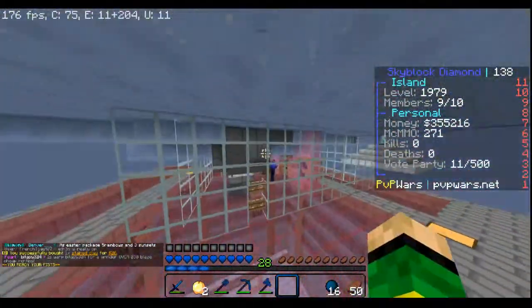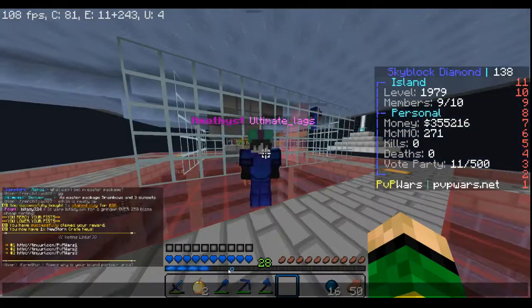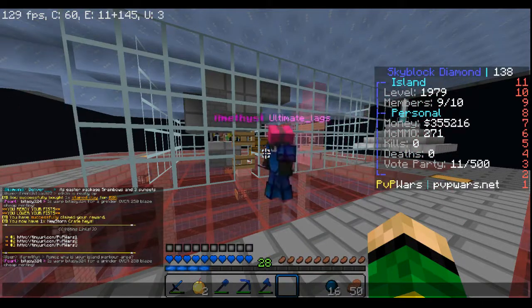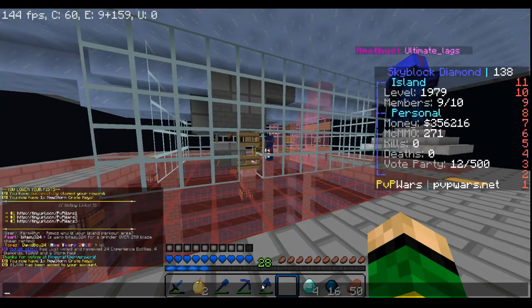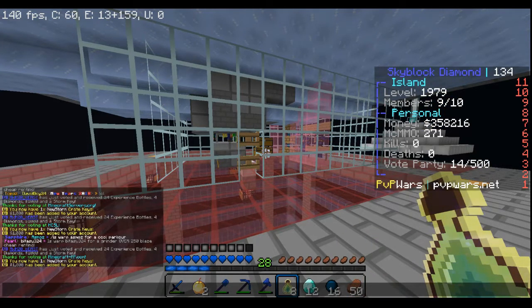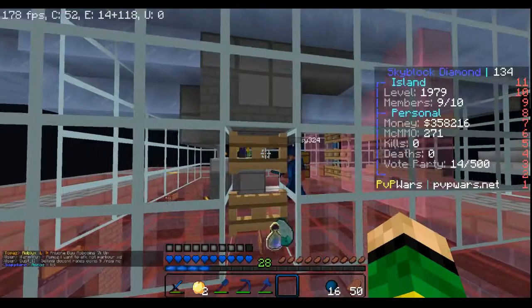On here they have /rewards — my slash rewards is actually ready. You get a daily new storm key. I'm also going to vote on these three links. I got a sunset helmet from that. The new storm key comes in, so you can get four keys every 24 hours. What I do is do my slash rewards and vote at the same time. You also get XP bottles, money, and diamonds — pretty good.